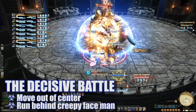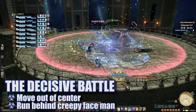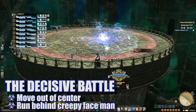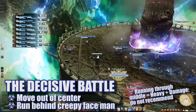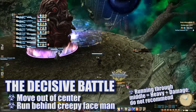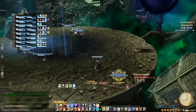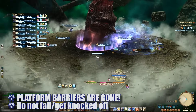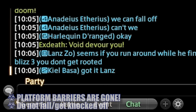When the boss casts The Decisive Battle, he will disappear and a proximity-based damage marker will spawn in the center of the room — players should move to the edge to avoid excess damage. An abomination will spawn in the center and cast Zombification, which debuffs players in a large cone in front of him, so players need to make sure they're behind the boss to avoid it. You'll also notice that the platform barriers have been destroyed, so from this moment on you'll be able to fall off — watch your step.